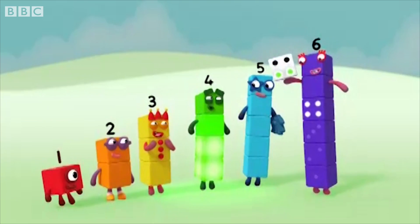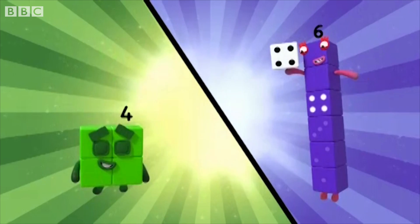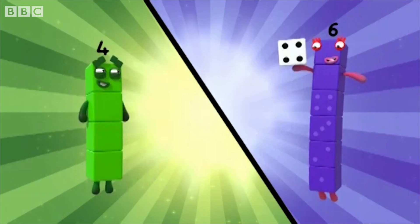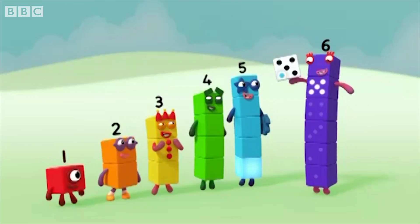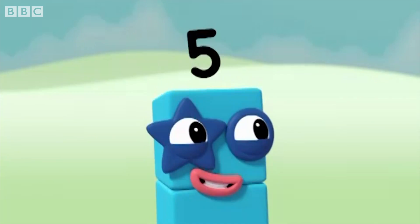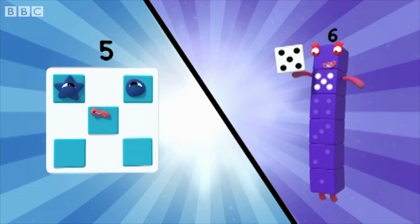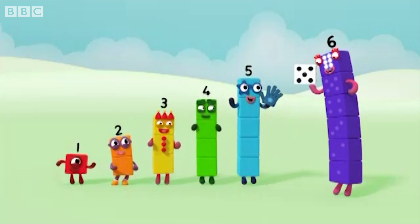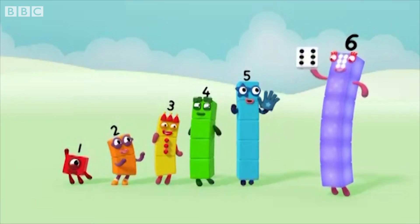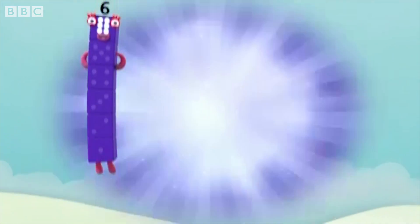One, two, three, four — four spots on the dice. Make the shape. Four. It's a square. One, two, three, four, five — five spots on the dice. Make the shape. Five. One, two, three, four, five, six — six spots on the dice. Make the shape. Six.